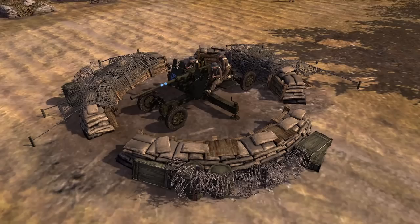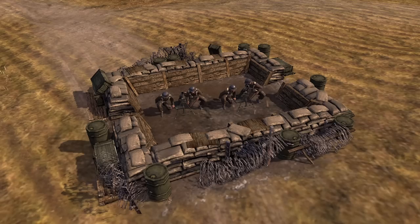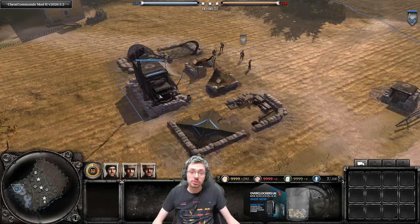Next up is our first emplacement, the Bofors 40mm emplacement. It is good against aircraft, light vehicles, and infantry, costing 280 manpower, 30 fuel, and ten population cap, built by the Sapper Squad. Finally we have the three-inch mortar emplacement which holds two mortars. It is very effective against all infantry targets, costing 350 manpower, eight population cap, also built by the Sapper Squad.